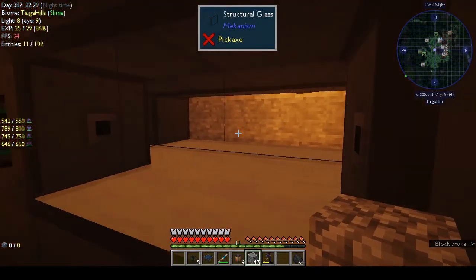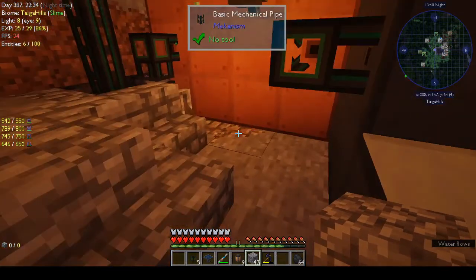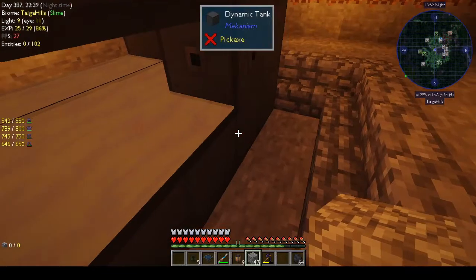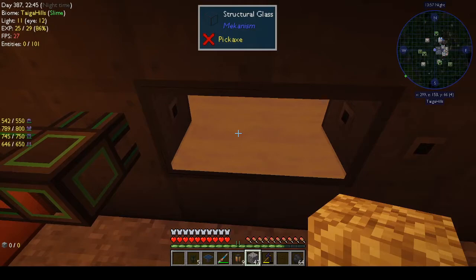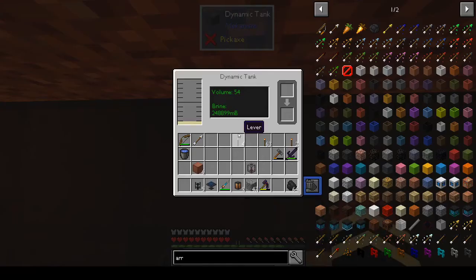I used structural glass on the sides so I can see into the tank, but you need to make sure the corners, the base, and the top are all dynamic tank blocks. Once you've put it together correctly, you get the particle effect. If you right-click on any of the tank blocks, it will tell you what's in there - the volume, 54 - I don't know if that's 54 blocks.